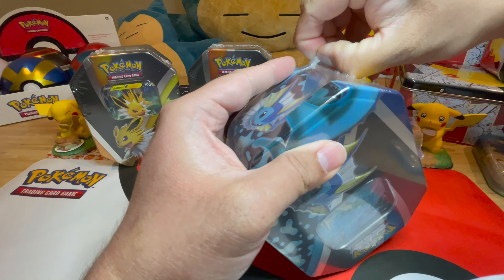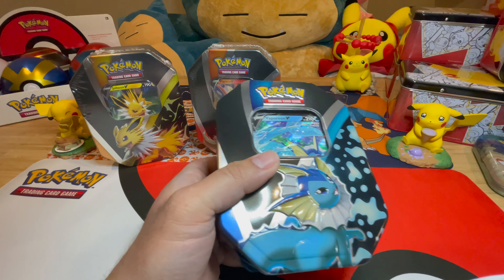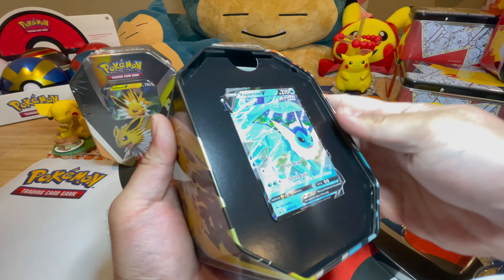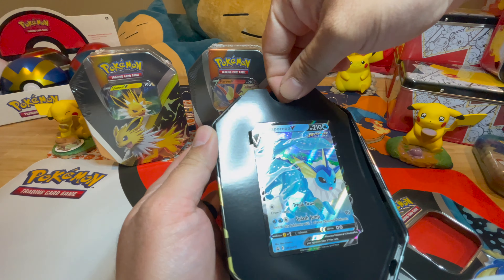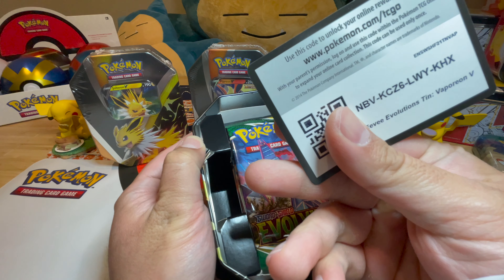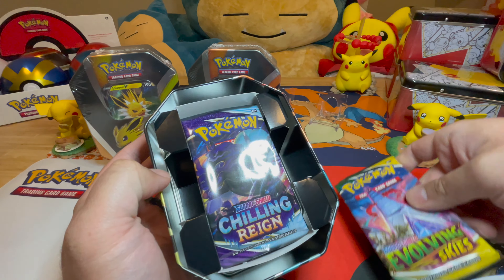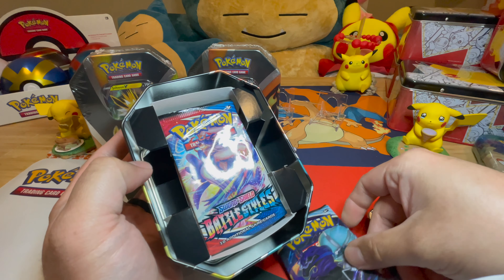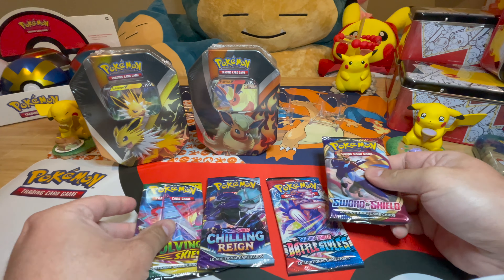Let's open it up and take a look at the Vaporeon card and what packs are inside. There's the Vaporeon — super cool, looks like she's playing in the water on the beach. We have Evolving Skies, Chilling Rain, Battle Styles, and base Sword and Shield. I haven't seen those packs in a while. Which one do you want to start with? Sword and Shield base, okay.